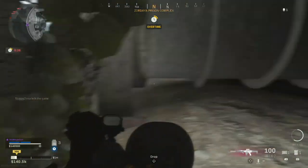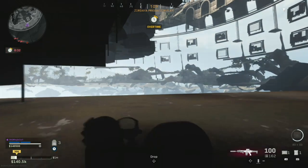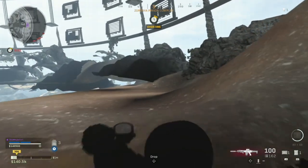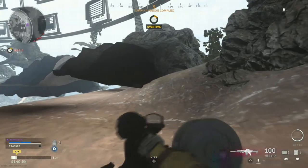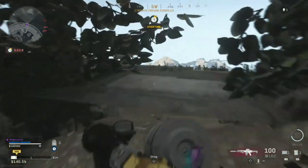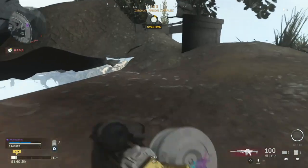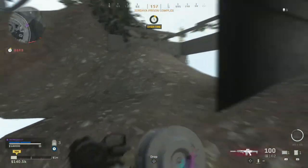I've done it in port and also in downtown. I do believe prison is the easiest location. I would recommend doing this on plunder and not ground war, as it is much easier to get killed in ground war. It is a frustrating glitch to get at first, but once you get it, it's a lot easier — you're going to get killed a bunch of times trying, so I would recommend doing it in plunder.